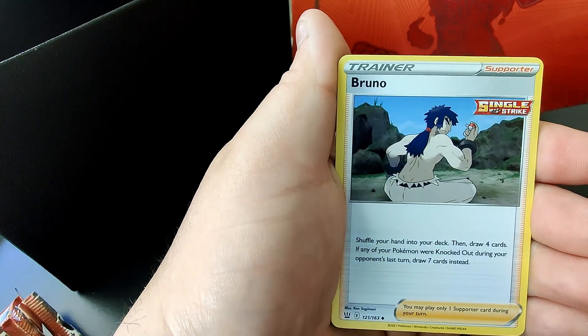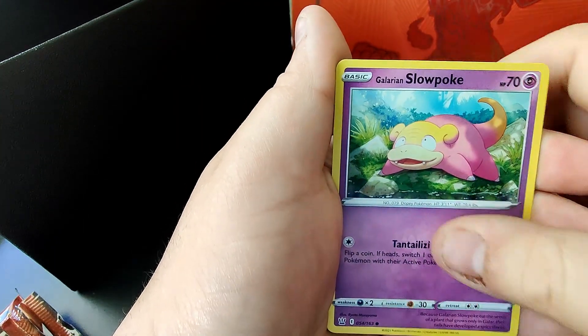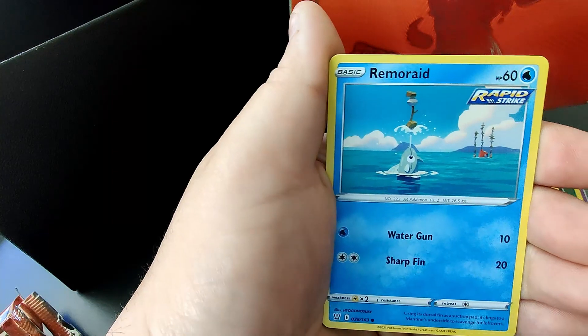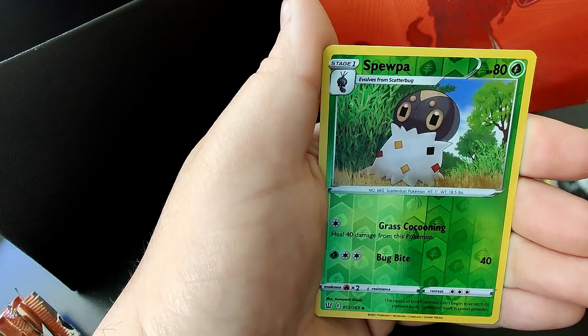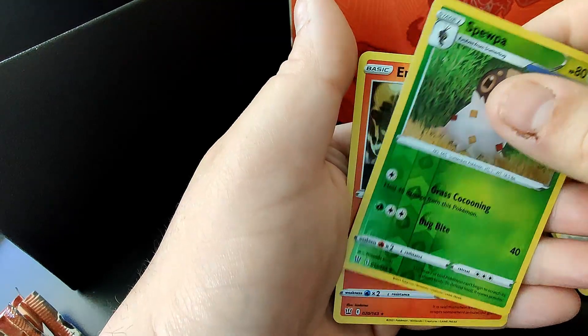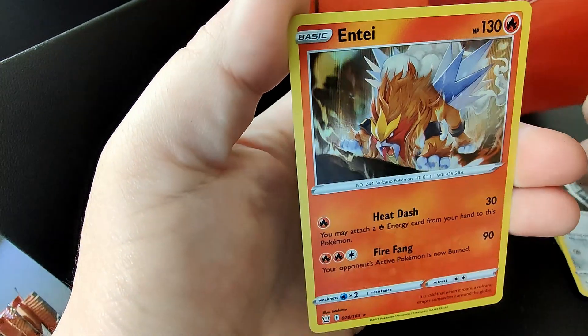Fire energy, Runo, Rapid Strike Muster, Morpeko, Galarian Farontis, Remoraid, Cubone, Pain Ward, Seupua, and an Entei hollow. Not bad!